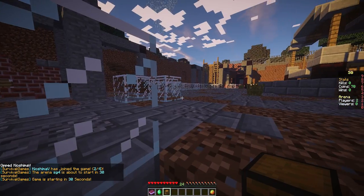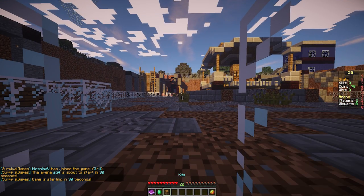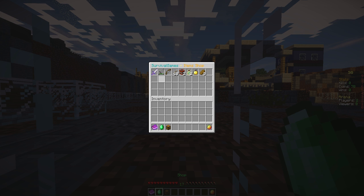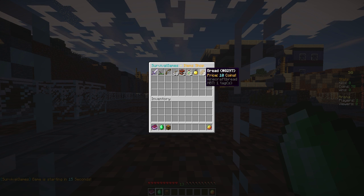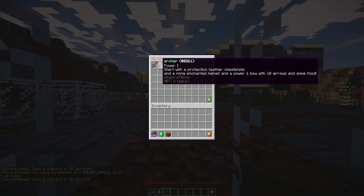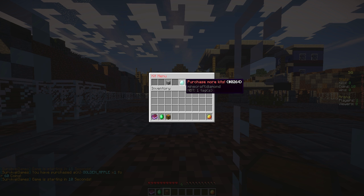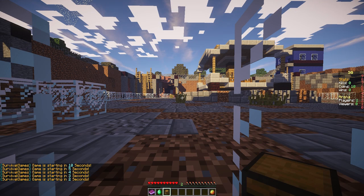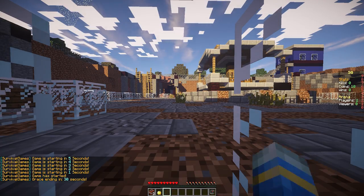The game is going to be starting in 20 seconds. If we have a quick look at all these items, we have the Survival Games book, the leave item, and the shop where we can obviously buy various different things. So I've bought some TNT and let's buy maybe a golden apple as well. We have kits too - these are my kits that I have at the moment. In 8 seconds we're going to start so I better be quick. Here are kits that you can purchase and VIP kits. Did it in the correct amount of time.